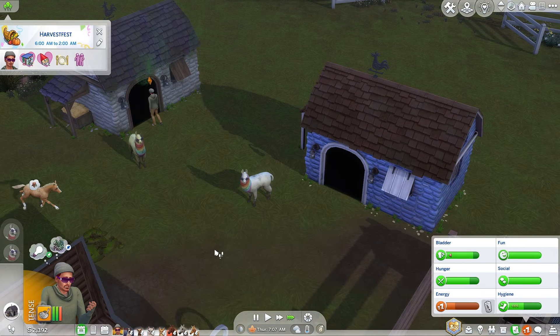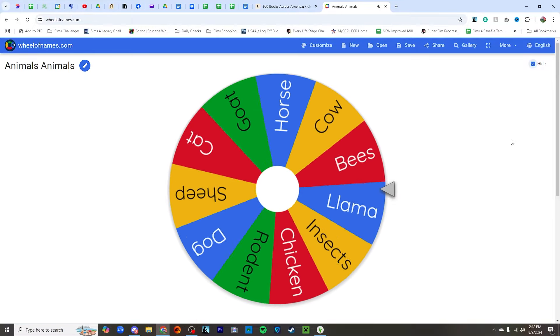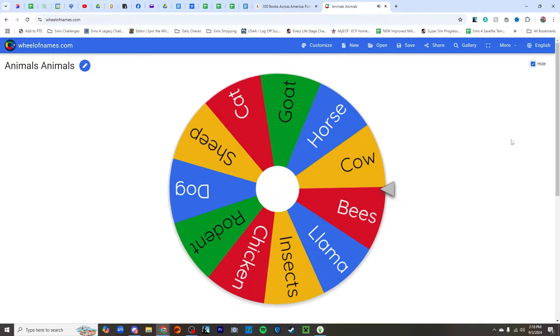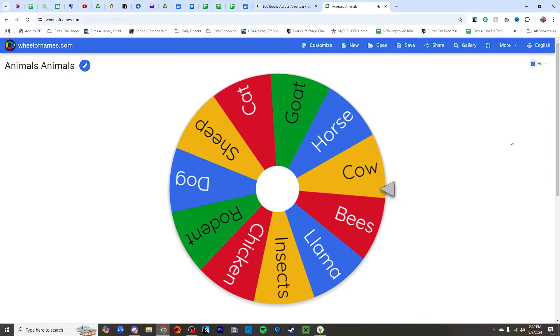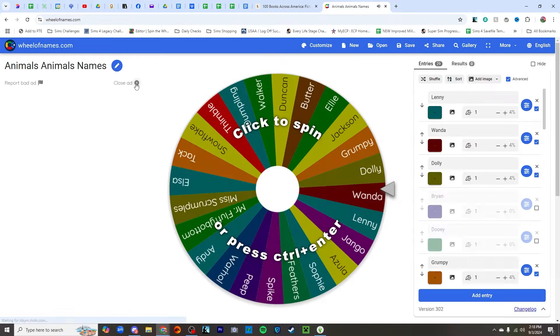If this is something else that adds a spot in our house, we'll have to rethink how we get them added. It looks like it is a cow — nice, nice, nice. We're gonna go ahead and spin for the cow's name. Y'all, I left Thimble on there, I guess. Elsa, Mr. Fluffy Bottom — how are they all on here again? It's because I didn't save, I guess.